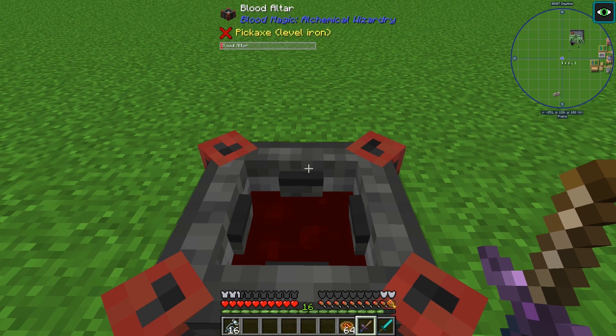It is important to note that this blood is different from the blood of Tinker's Construct or similar mods — they are not compatible and it will not work. So you can't fill up a forge with blood and pump it in here; they are two separate entities.